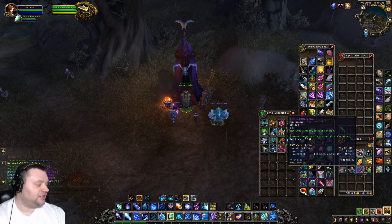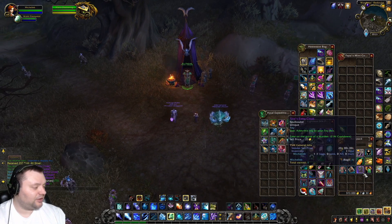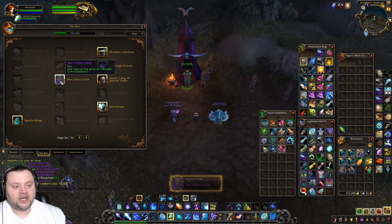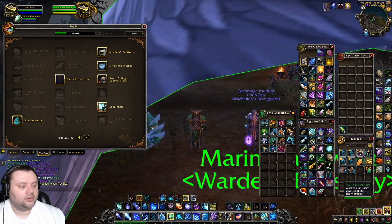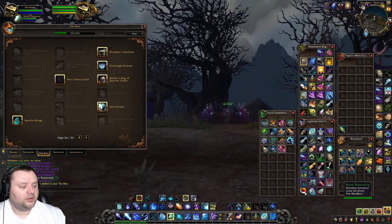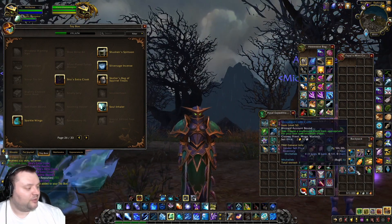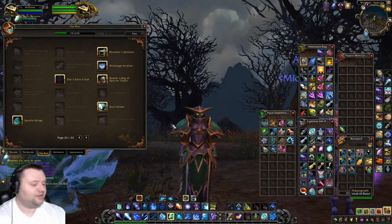Oh, we got a toy — I actually didn't have this one. Let's take a look at what it is. It lets you take on the guise of a Warden. Cool! You get fun stuff like this as well, so I'm pretty happy about that. And we got some stuff to sell here.